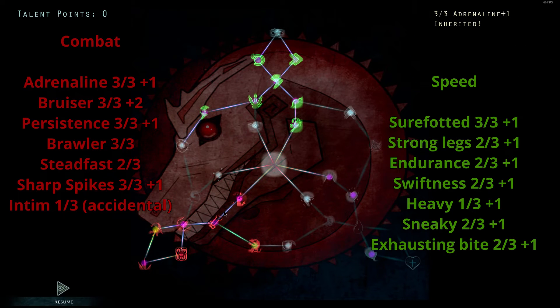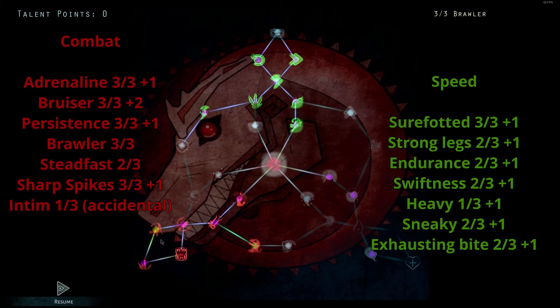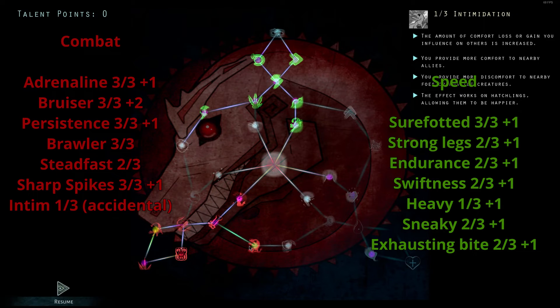And in the combat tree, we have 4 in Adrenaline, 5 in Bruiser, 4 in Persistence, 3 in Brawler, 2 in Steadfast, and 4 in Sharp. We have 1 in Intimidation — that was an accidental pick, but it's too late to go back now.